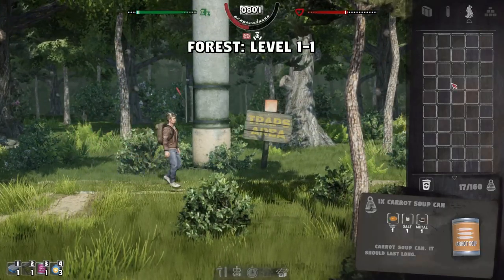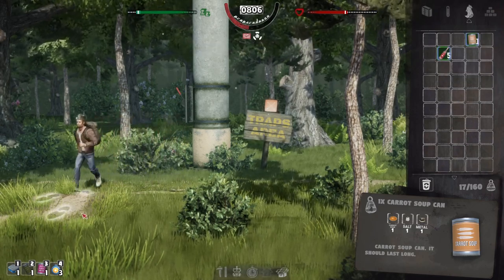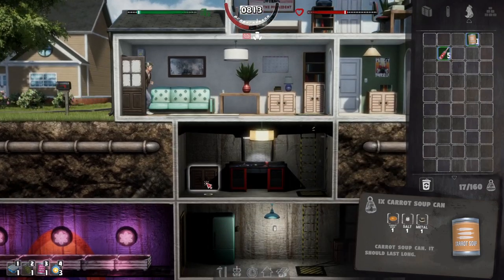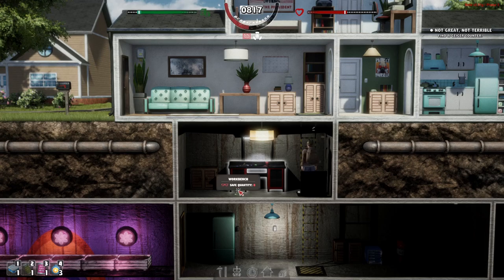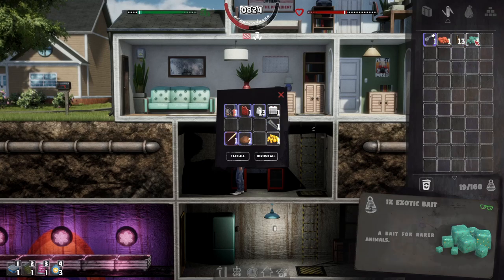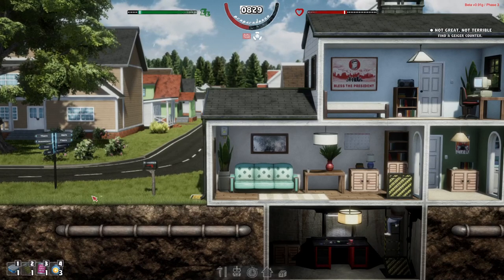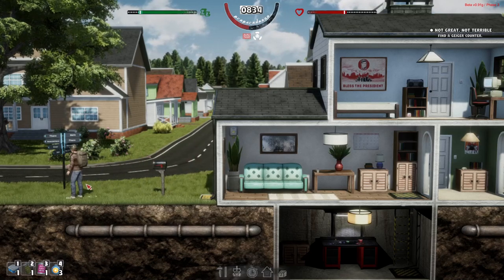Damn, I've got no bait on me. Son of a biscuit. Knew I forgot something. I put it on level three - it was a bear trap, it wasn't quite the best bait. Should we just go with the exotic bait? Oh no, I have got bait on me - it's in the tools, you moron. I thought I had bait on me but I don't know why I thought it was in the food.